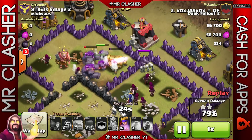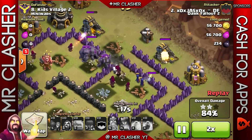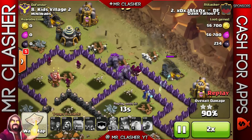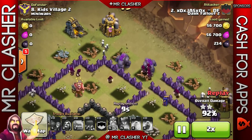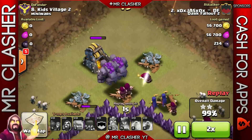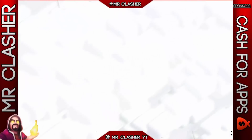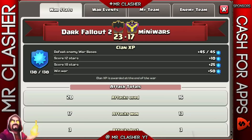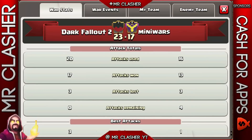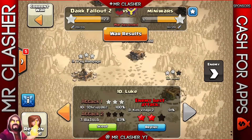Even though this was a Town Hall 10 account attacking, if it were from a Town Hall 9 with level 5 wizards and everything, it really wouldn't make a huge difference. Those are some three-star attack raids — I'll have more, and this is just episode one. Hopefully you guys enjoyed this video. Make sure you leave a like, comment, and subscribe. The score was 23 to 17 — if you can smash 50 or 60 likes for this new series that would be awesome. As always, I'll see you all on the next video.